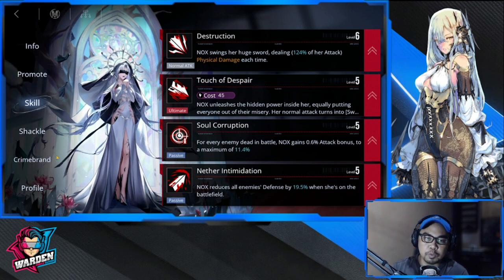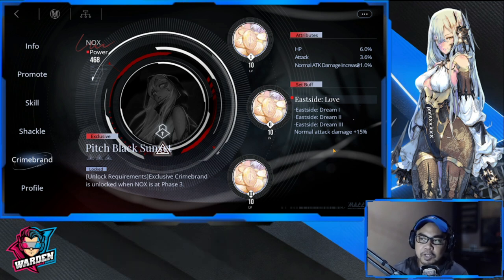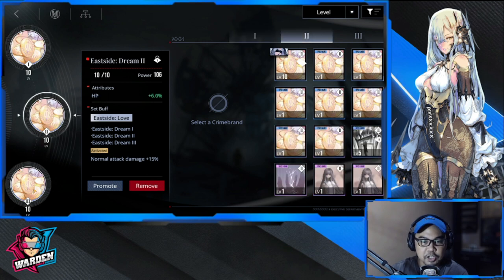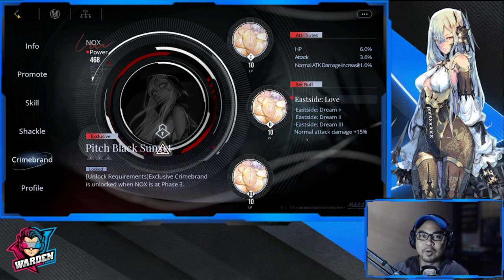Moving on to her Crime Brand — there's only one I think is best for her. Even among the harder-to-find ones, this one fits Nox well because it gives more damage to her normal attack. Normal attack damage is plus 15 for the buff — that's a very big buff. My total buff for her is at 21, with additional buffs in attack and HP. That's 21 on normal attack damage increase alone, so this is the perfect Crime Brand for her.